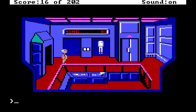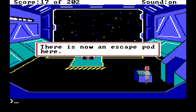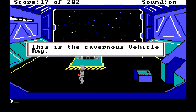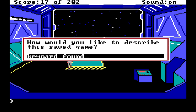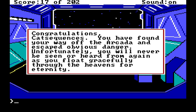I press the platform button — yes, it's now an escape pod here! This is the captain's vehicle bay. Let's have a cheeky save here. I feel like we've got the Arcada sequence locked down. Let's just see what happens if we just have a little walk over — congratulations! You have found your way off the Arcada and escaped obvious danger. Unfortunately you will never be seen or heard from again as you float gracefully through the heavens for eternity.